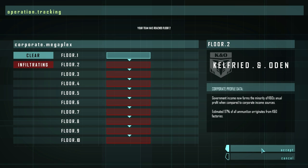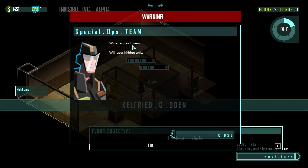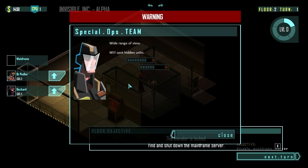Let's go ahead and accept the mission and go into the second floor. It's too late to use your agent's gear when they are dead. Every time you go to a new floor, they add a new modifier.